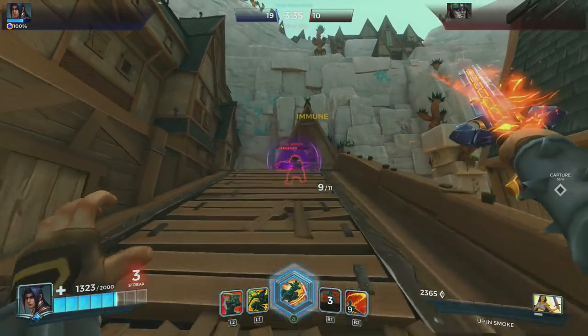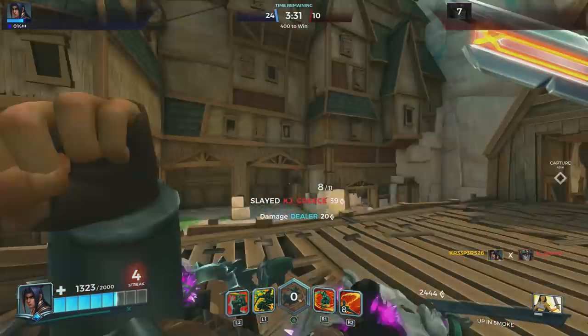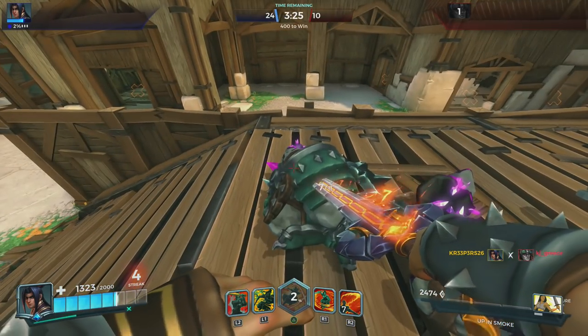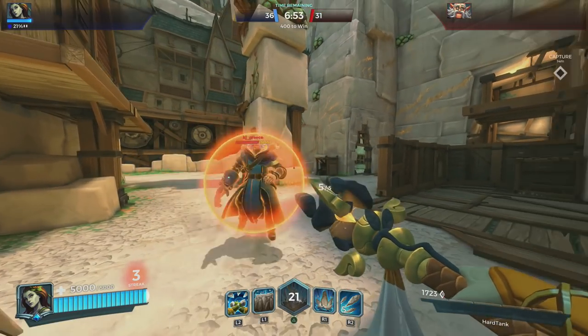Even if he's absorbing it, you can use his ultimate against him. So yeah, Zhin is a good counter for Terminus.